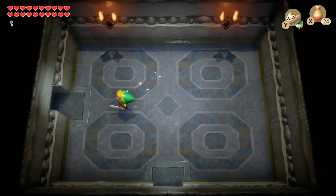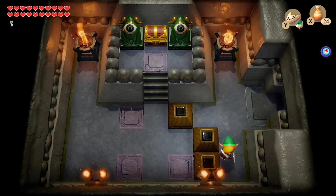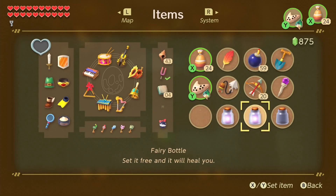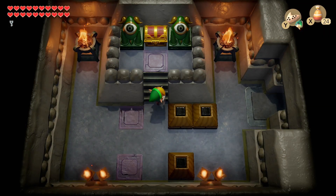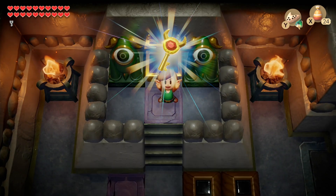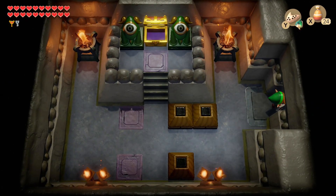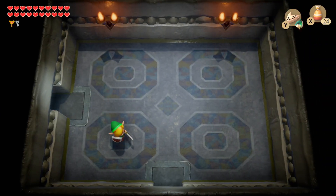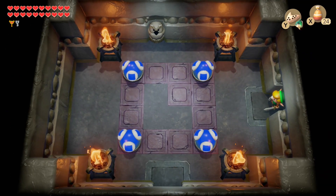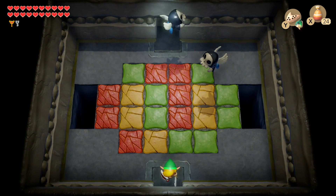By the way, I forgot to mention last time — one of the Dompei challenge rewards is actually another bottle, so you can get a fairy bottle there. There's the lightning key — that's the only thing of worth, other than the pieces of hearts and a seashell, if you desperately need that.